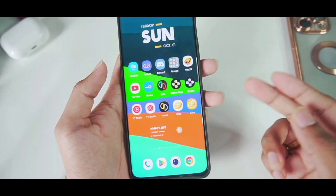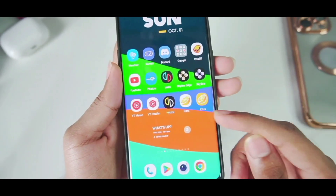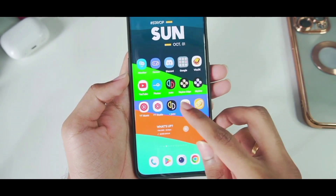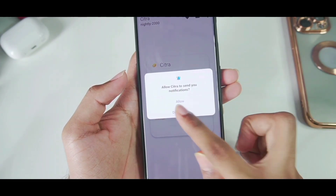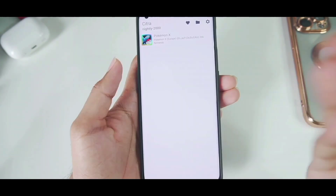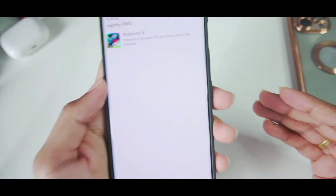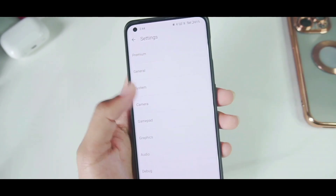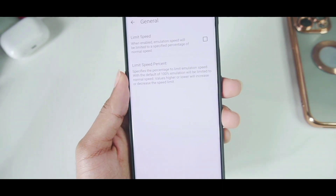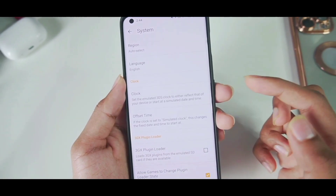Let's start with official Citra Android. I have already loaded the latest build of Citra MMJ Android as well. I have already loaded my copy of Pokemon X on the official Citra Android — it is the 2000 build. Let's tap on settings. In premium you get light theme or dark theme, but we won't be messing with that. Go to general and make sure to untick the limit speed percentage option.